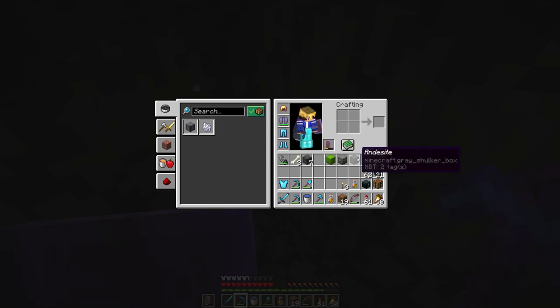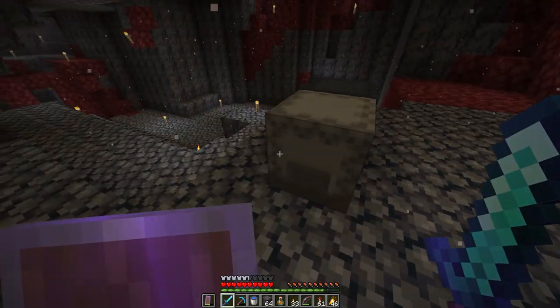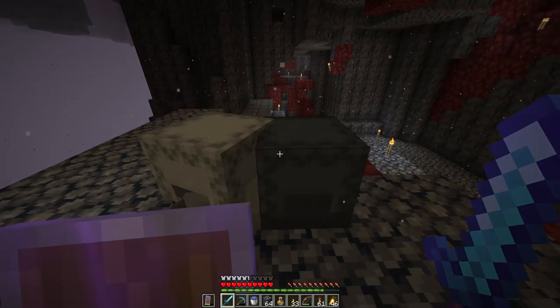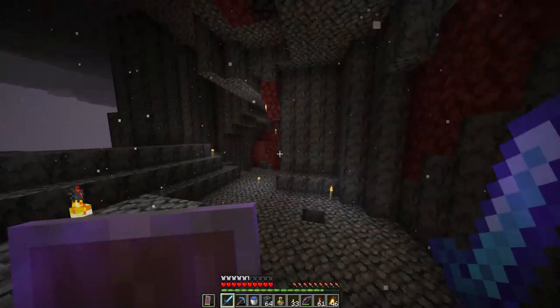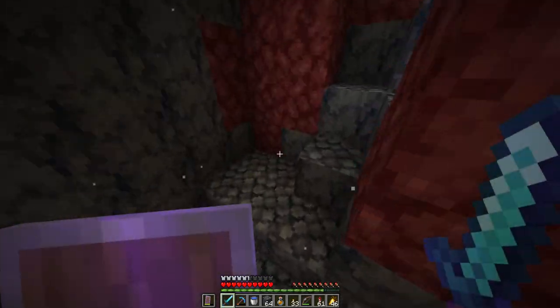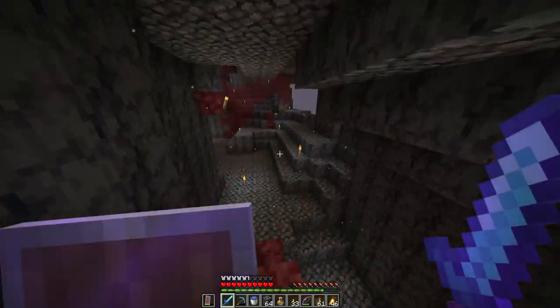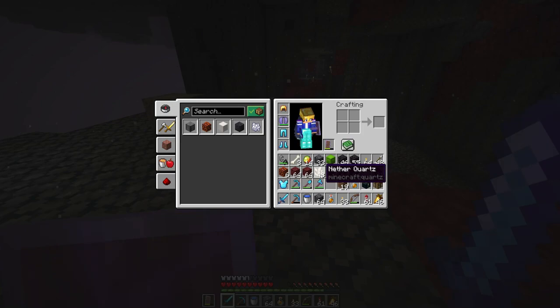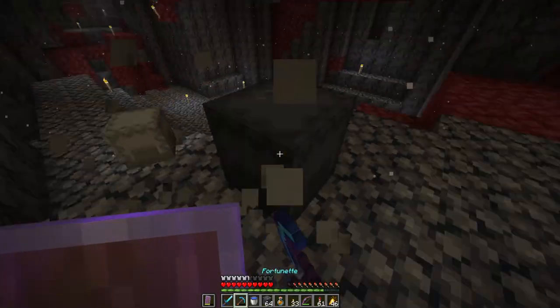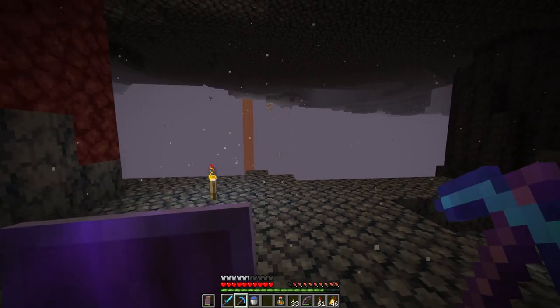I want to have a shulker box full of basalt and then blackstone. I've mined a bit - a full shulker of basalt, full shulker of blackstone, as you can see. I made quite a bit of mess here, mined whatever I could. I found a bit more blackstone, and I'm probably going to mine a bit of quartz too because I want nether quartz for some redstone bits and pieces.